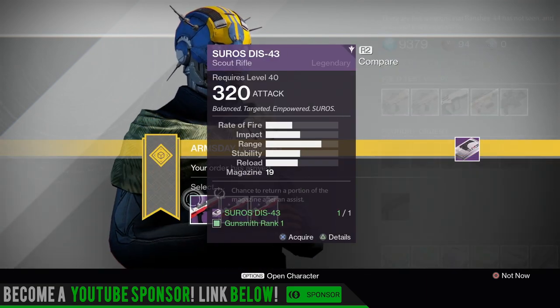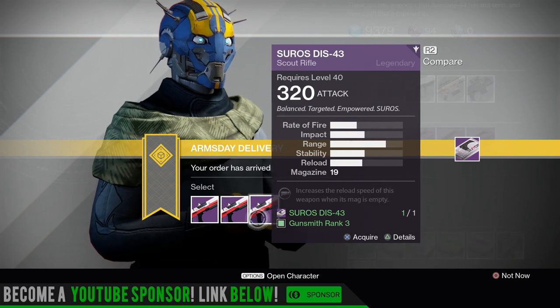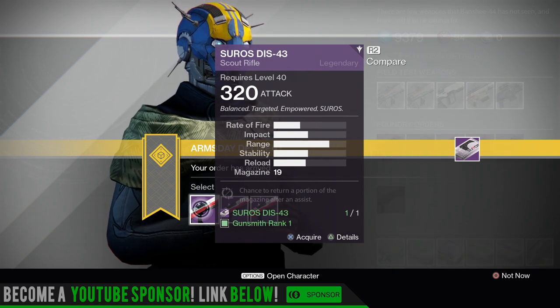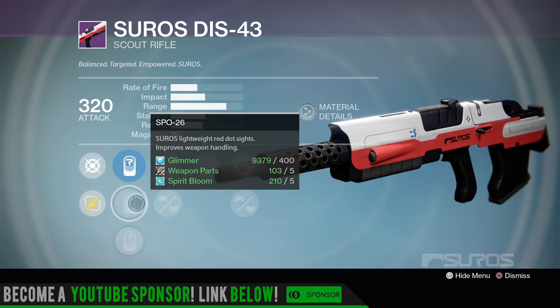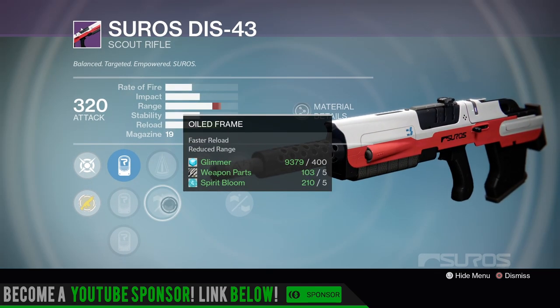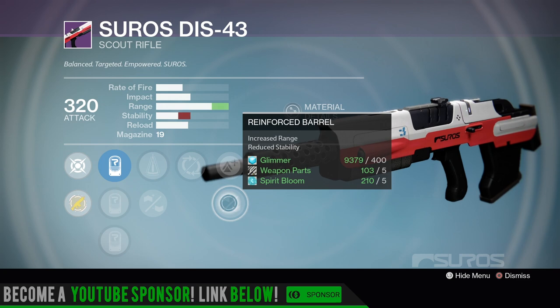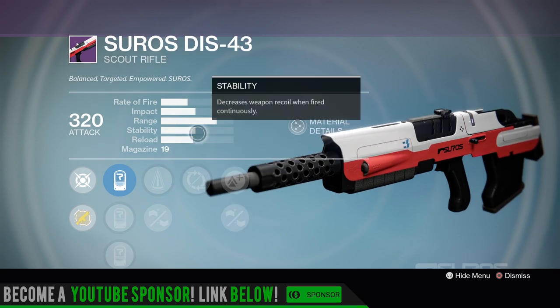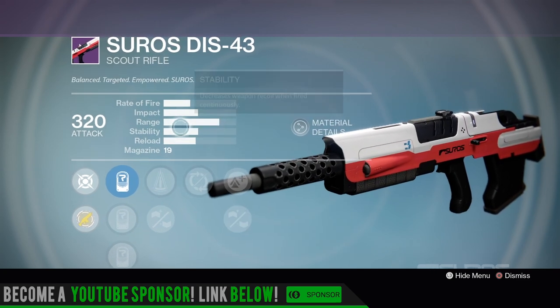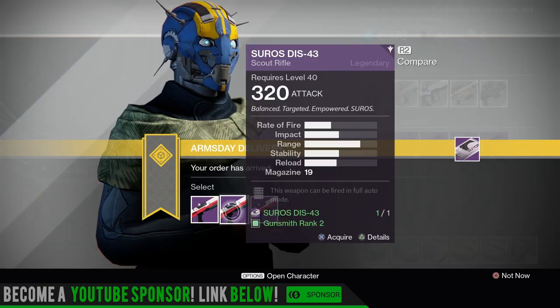Let's check out what we got lastly - we have the DIS-43. He did bring a full auto one! Mine's full auto with max stability and you guys are sick of me showing it off. The 19, the 26, and the 41. We have Perfect Balance, Oil Frame - partial refund, chance to return a portion of the magazine after an assist - we have Lightweight and Reinforced Barrel. This thing's gonna kick like a mule if you don't put stability on it. That's why I always say try to get max stability on the DIS-43 - you will not regret it.